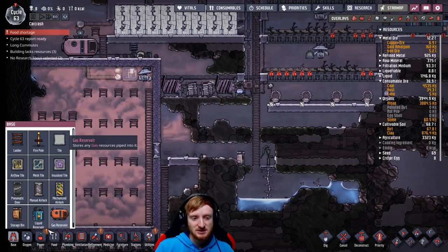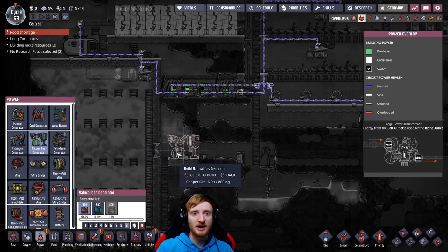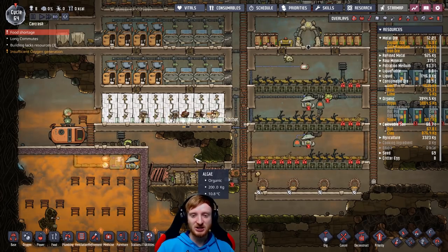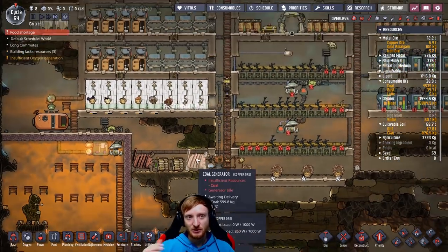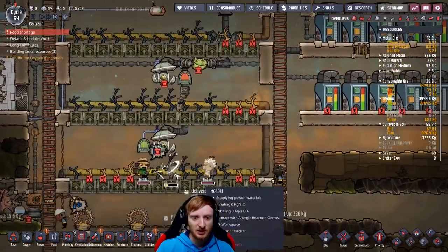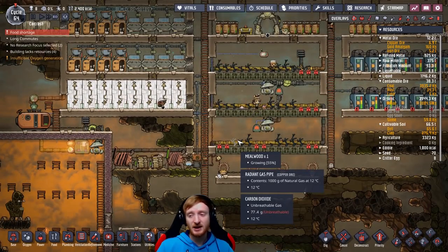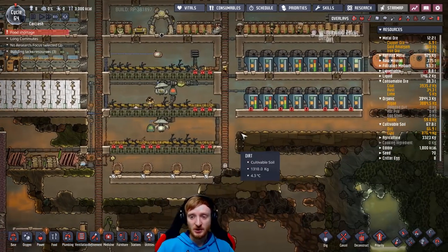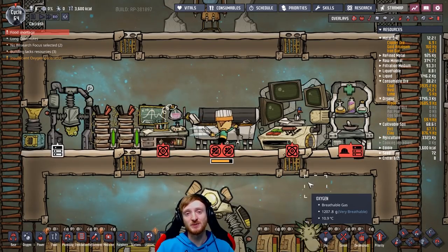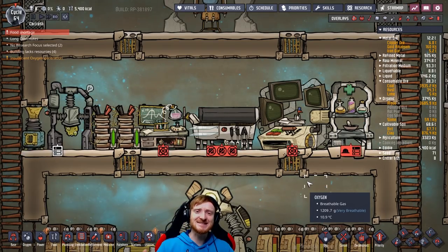We should start doing the natural gas generator stuff, but that will have to wait until next time — I'm sorry, I'm all out of time. I was actually expecting to do the natural gas stuff today but then the food shortage happened and it's still happening, but it's looking much better. If all these plants are back to life again then we are definitely fine. Next episode will be the natural gas stuff and maybe we'll start converting polluted water back to clean water. I hope you guys enjoyed watching — as always, thank you so much for watching, have a sweet day and stay awesome!